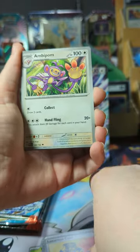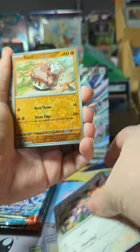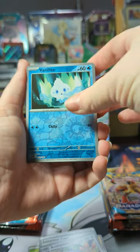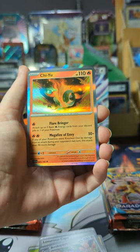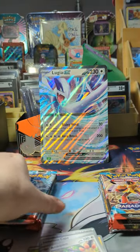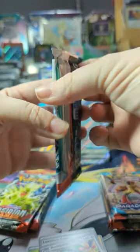Toxel, Pokey Pixel, Zip Striker, Luxurious Cape, Ambipom, Reverse Knackley, Reverse Vanillite, and a hollow. Boo, no hits out of that one. Nope, not this time. It's alright, we still have some more.